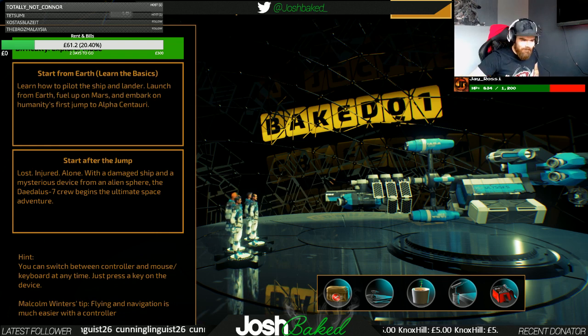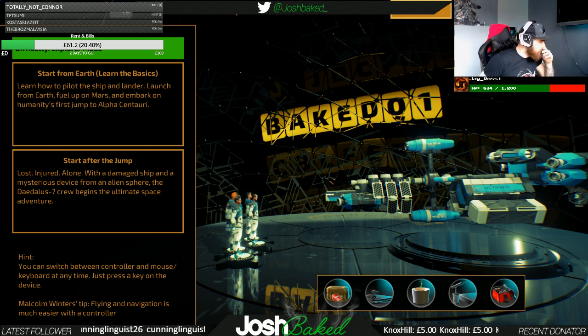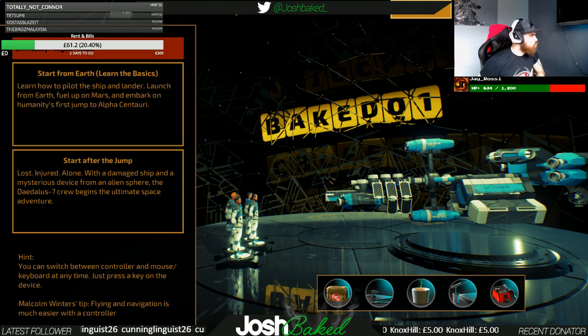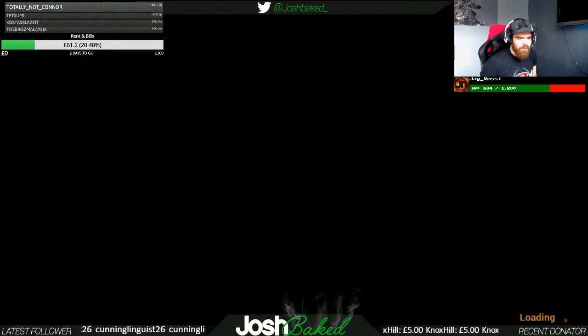We've been advised by the devs in the document they sent across to change the difficulty to rogue mode rather than explorer mode. Explorer mode is a little bit more tame with a few key things taken out to reduce difficulty. So we're going to start with rogue mode, learn how to pilot the ship and lander, launch from Earth, fuel up on Mars, and embark on humanity's first jump to Alpha Centauri. Let's do this!